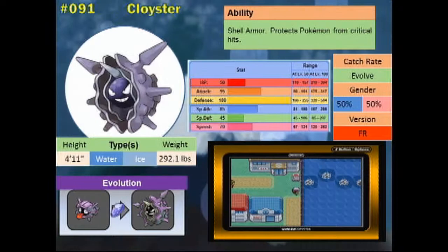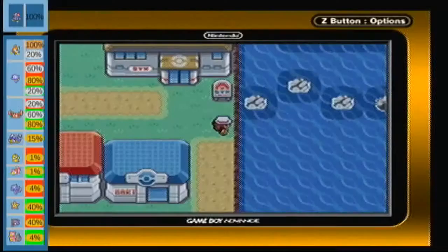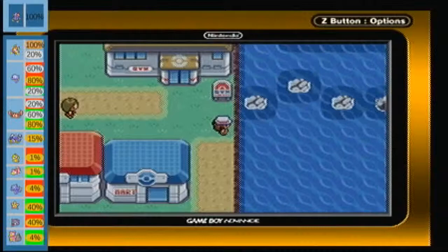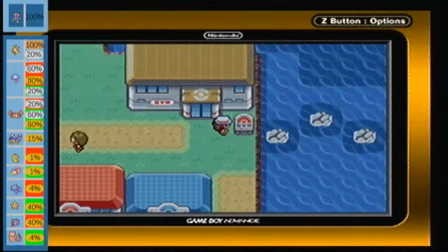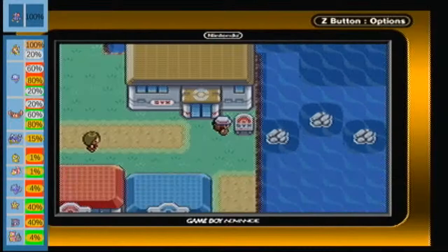Cloyster has godly levels of defense, and it can learn Spikes leveling up and Rapid Spin through careful breeding, which are two very beloved tournament moves. However, if attacked with special-based moves, Cloyster can easily fall, since it has horrible special defense. And it loses its defense against fire as well, which is kind of a shame because the Cinnabar Gym — Cinnabar Gym is actually fire-type Blaine, the Hothead Quizmaster.